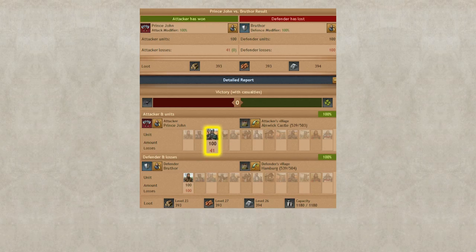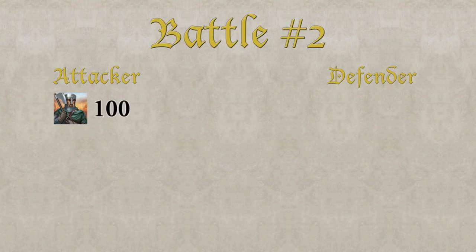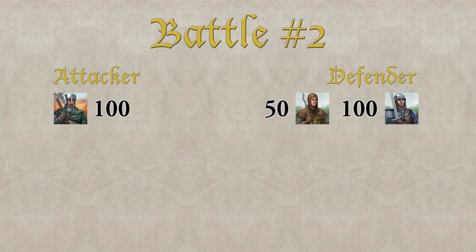In this case we have 41 casualties for the attacker. In our second battle the attacker sends 100 Axe Fighters once again. This time the defender is prepared and has 50 Spearmen and 100 Swordsmen. The combat strength of the attacker is the same as in our previous battle: 4500.